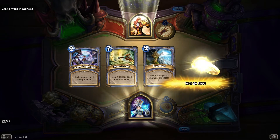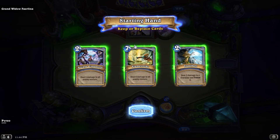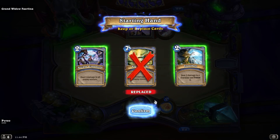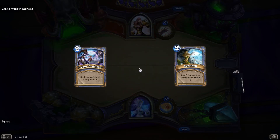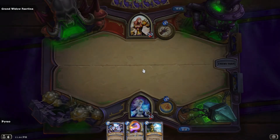She's actually a lot cuter in her artwork than in the actual game — I guess because the human females in-game look like they're from N64. Whatever, let's replace the seven-cost card, and yeah, we'll go with the one mana Worm. That's always good.